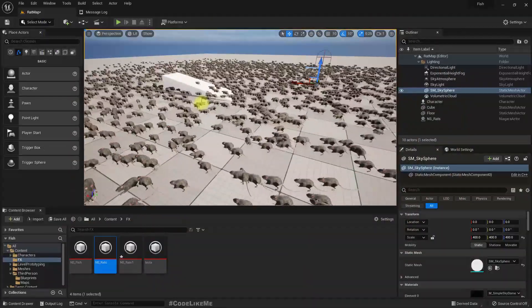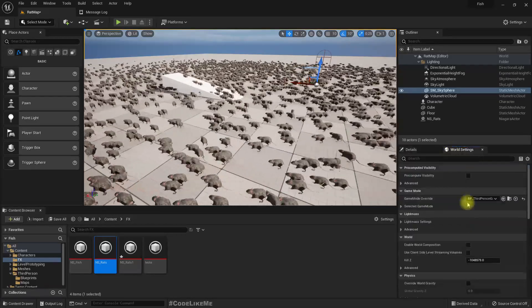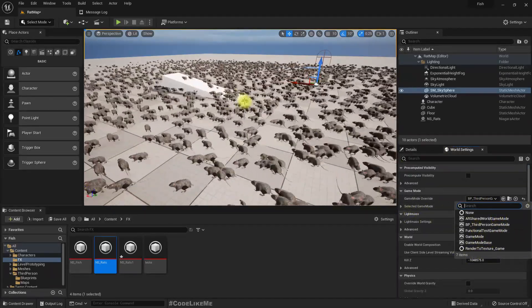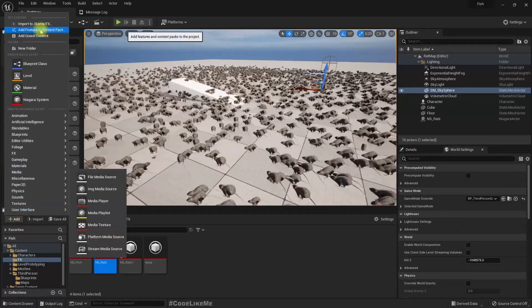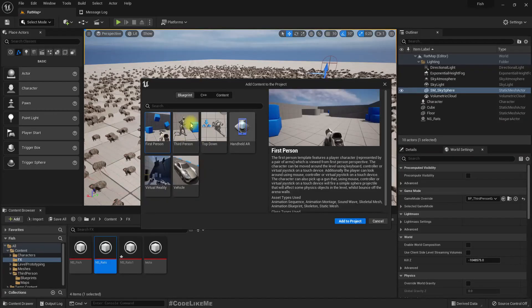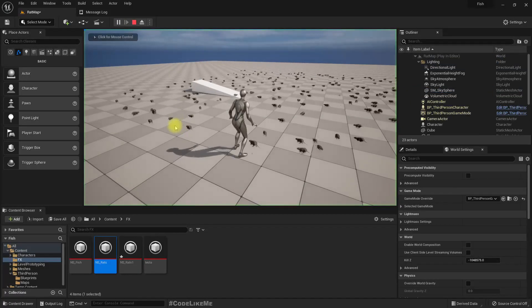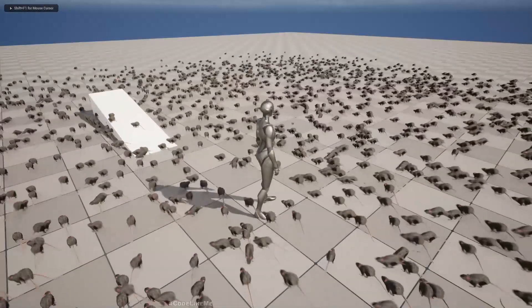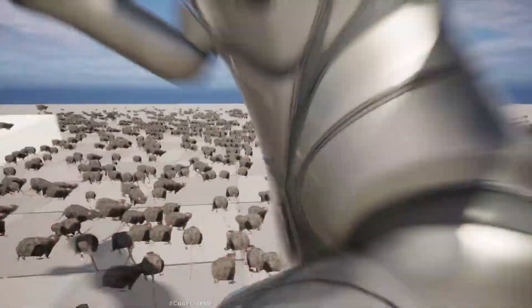So I added the third person template into this map and set the game mode as BP Third Person Game Mode. If you don't know how to add the third person template, you can go to Add Feature or Content Pack and use the third person option. Now when you play, we can get the character.